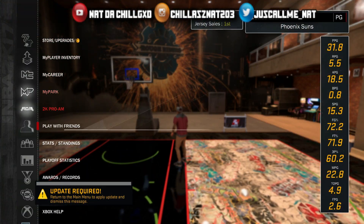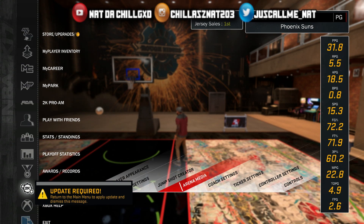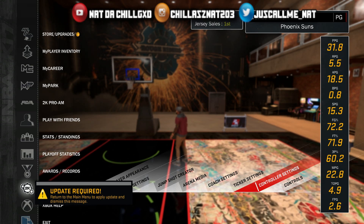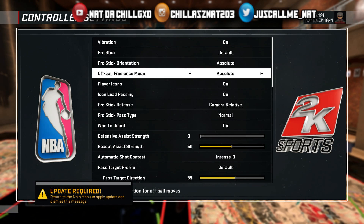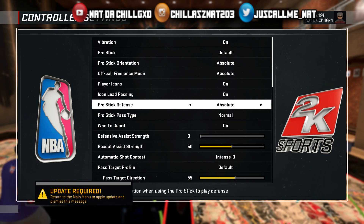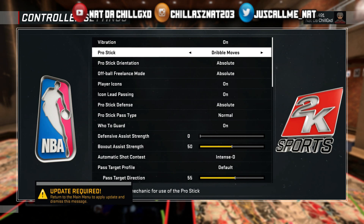Before we do that, make sure you go to your settings. You want to put everything on absolute — that's probably why I wasn't able to do it. I'm gonna put everything on absolute. The pro stick defense you don't really have to change. Then what you want to do is put your pro stick on just dribble.